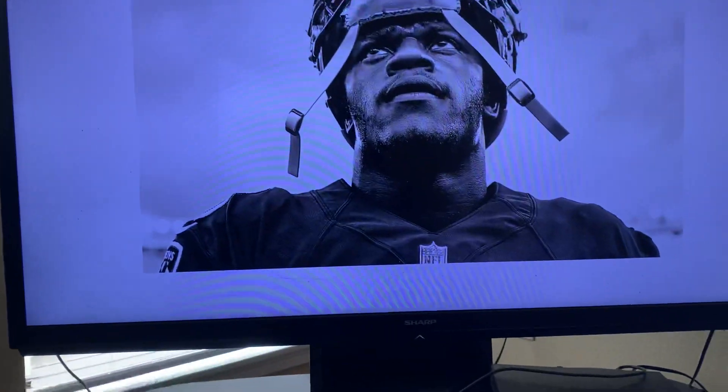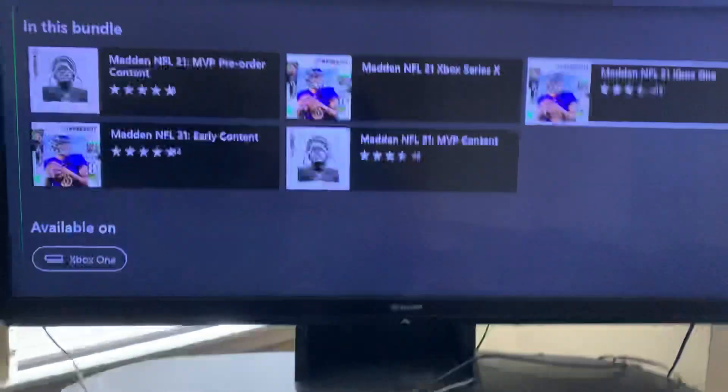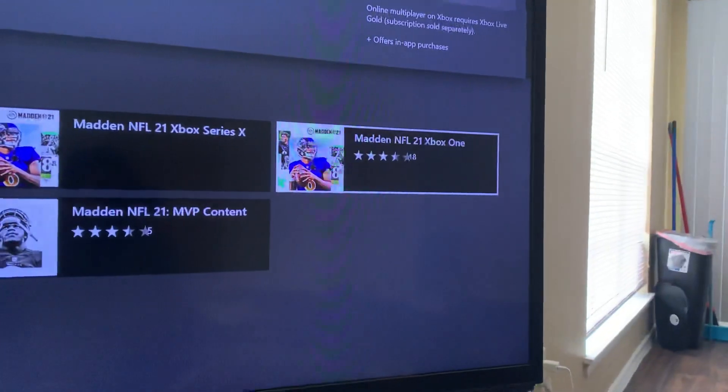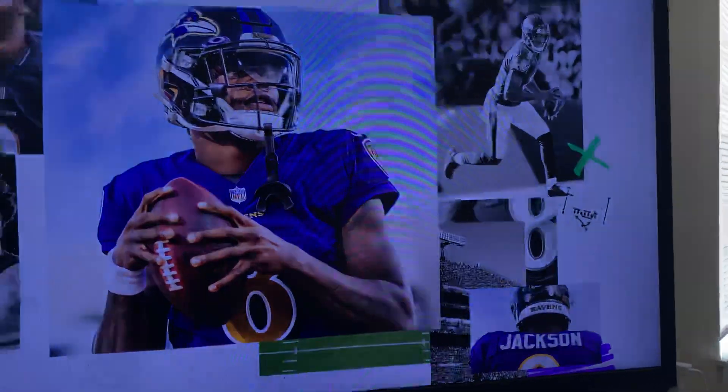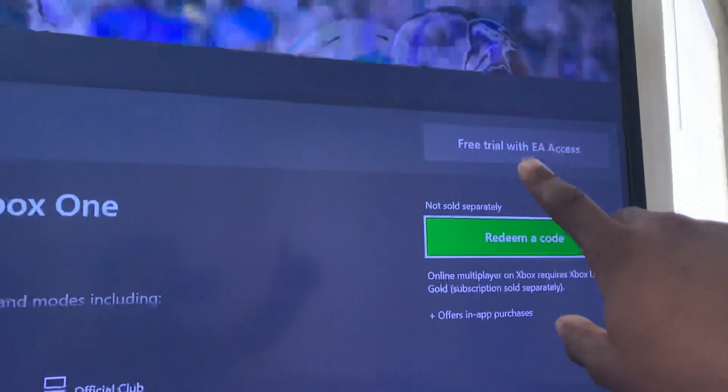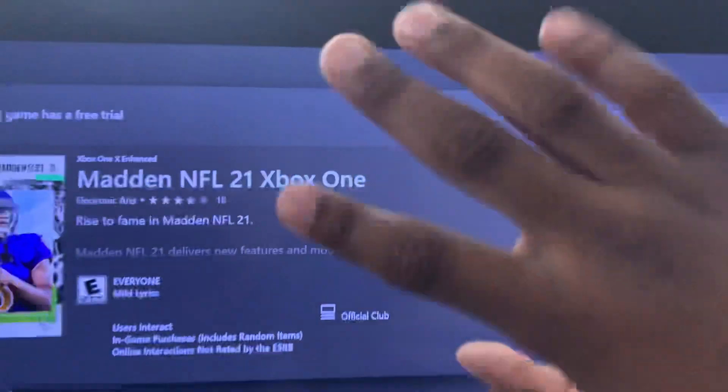You probably won't have a thumbnail until later when I get back home. Stuff is loading, so go down to Madden NFL 21 Xbox One. When it pops up, it should say right here — ignore any delays — but it says 'Free Trial with EA Access.' That's basically it, guys.